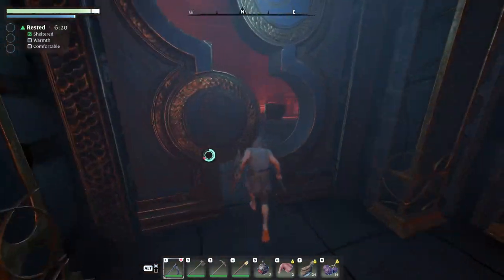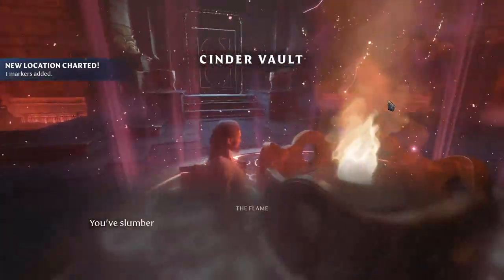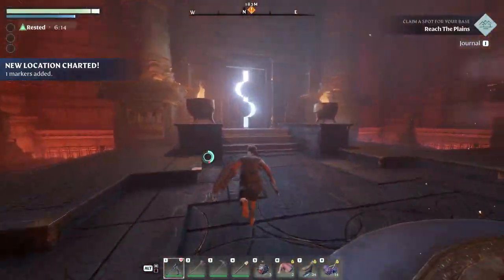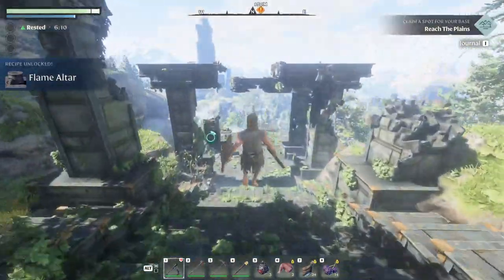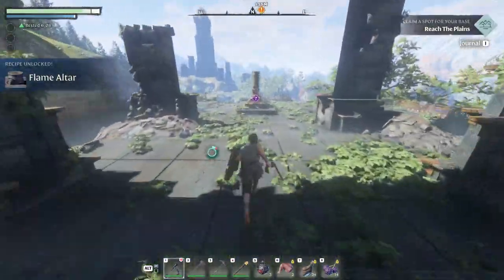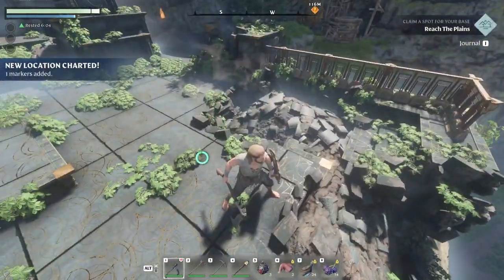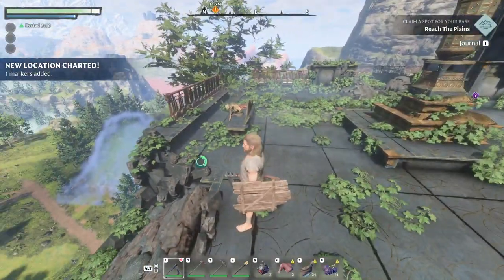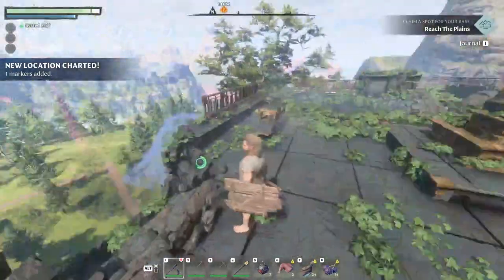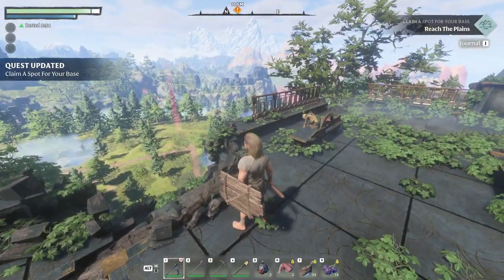So you can run through here and just do the tutorial all over again, then run out here, and you're basically back to square one. Now if you had a glider, you could probably just glide straight down there. But if you wanted to, you could run through the cave again and pretty much get some starter equipment all back — if you missed it the first time or it was bugged out.